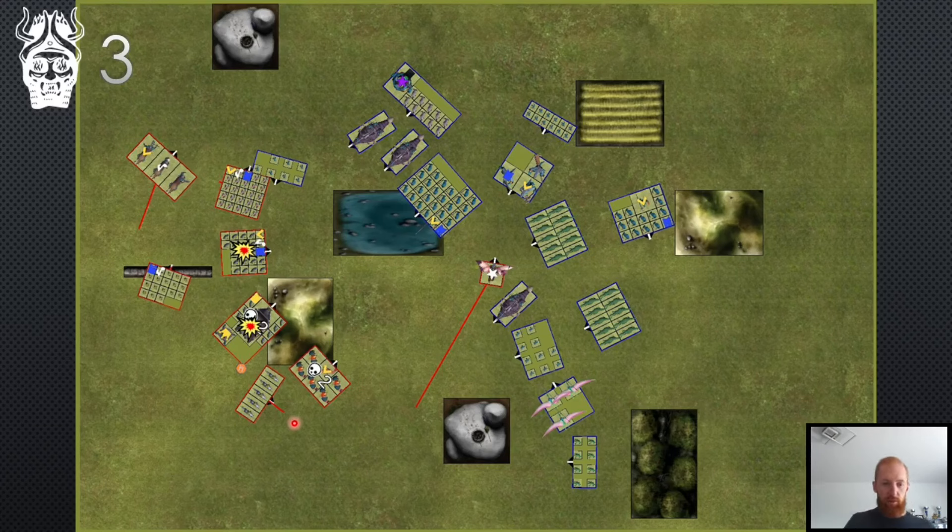I charge the Skink, he stays, I reform those guys, push and reform the rest. Those guys move slightly onto the hill, and I place my fast cav in the back to zone in case he would flee so I could charge with the fast cav. In the magic phase I failed Mark for Doom on three dice, got Hereditary on the Caiman Elder which was dispelled, and Pentagram killed three Raptors. Blunderbusses managed to do two wounds on the Tyro, a really pleasant surprise. In close combat I killed all the Skinks except one; I restrain and that's it.